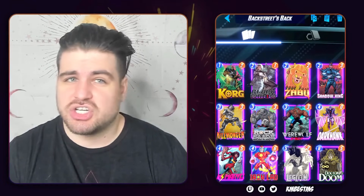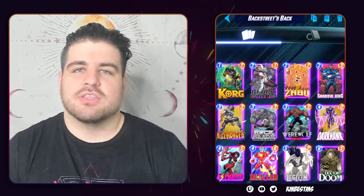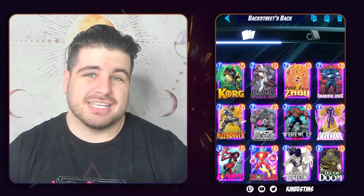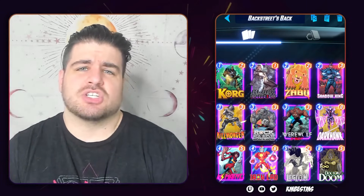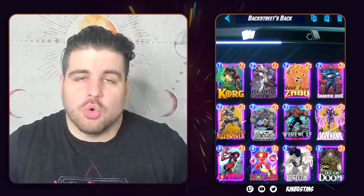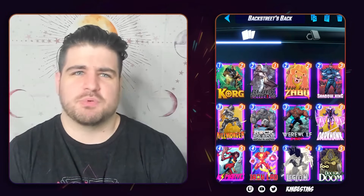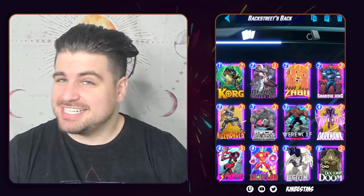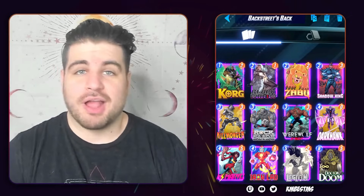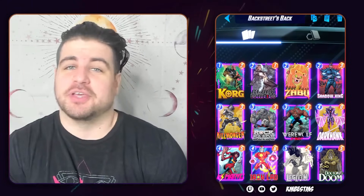I'm not running Shang-Chi or Enchantress because Shadow King covers a lot of what they do, and I want to avoid giving my Loki opponent tech cards that blow up my stuff. Enchantress or Rogue are things I just never really want to be playing. Shadow King only hits the Werewolf in your deck but is so good against every scaling threat in Loki decks. Putting Shang, Rogue, or Enchantress in opens us up to too much nonsense. I did consider playing Loki in here, but that goes down a whole other rabbit hole.